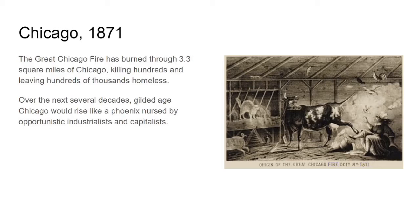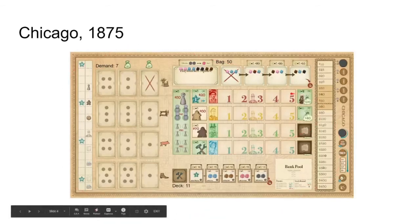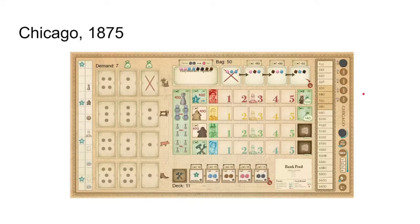And that's what this game is. You're trying to be one of those industrialists, one of those capitalists, trying to take advantage of what's happening in Chicago at that time. You also start to see people not wanting the Chicago fire to happen again, so there are more safety precautions with buildings. You actually get the first free public library, given as a gift from the United Kingdom — libraries before then had been for upper-class people and hadn't been free. So this is our Chicago.